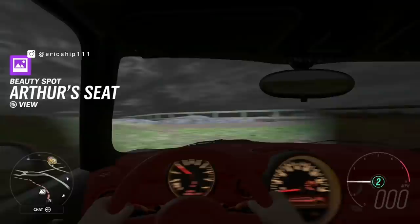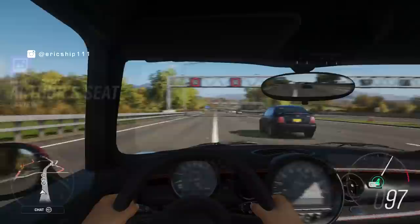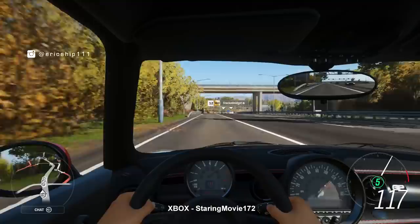Of course, everything else in the car, including the clusters, door trims, and roof lining, remains the same. Which leads me to believe that this is just some graphical bug that somehow didn't load the dash texture properly while exiting photo mode. Not something that can be deliberately replicated, but certainly cool to see. Would you want to see interior modifications in a future Horizon game? A huge shout out to StarringMovie172 from Xbox for sharing this with all of us. Thank you.